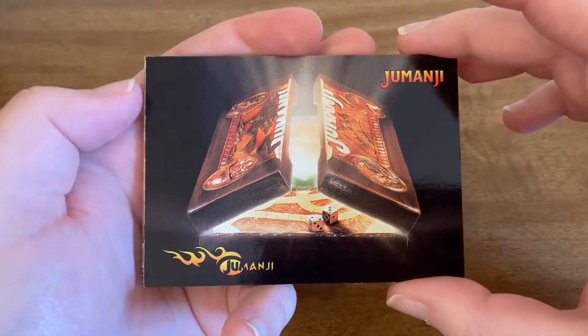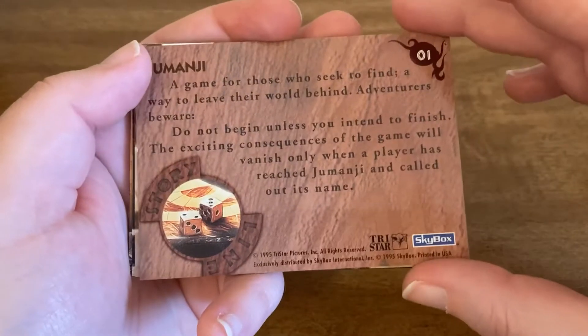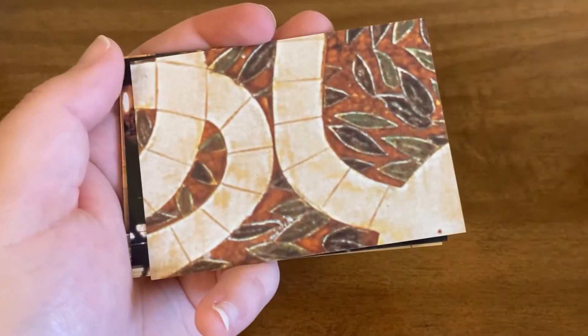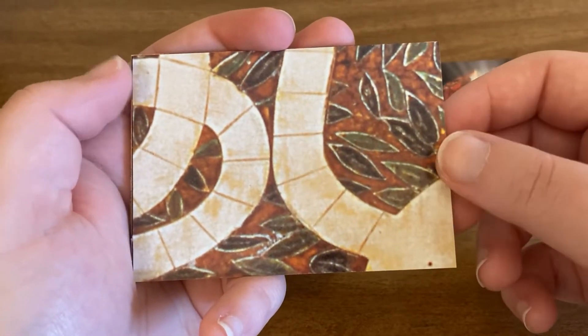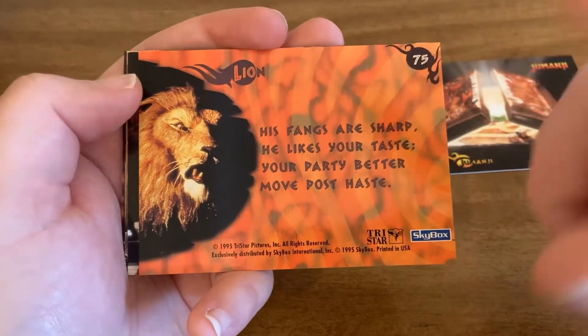So our first card is the Jumanji board game. And these are the 1995 cards — the one with the board game, not the newer remake with everybody in it. Our next card is a piece of the board — it's a puzzle card, so if you get all of these, you can build the board.